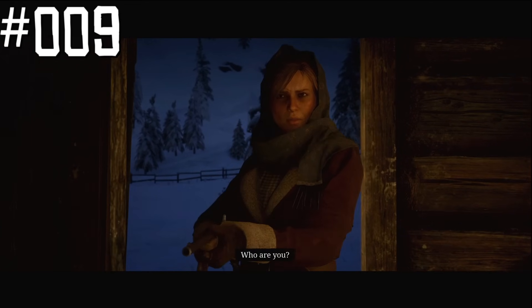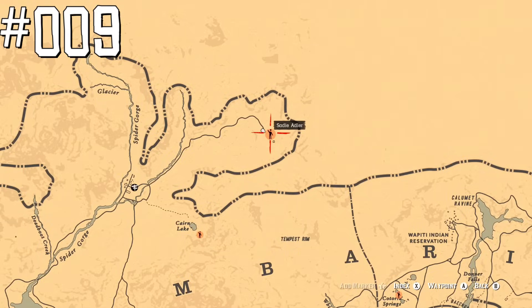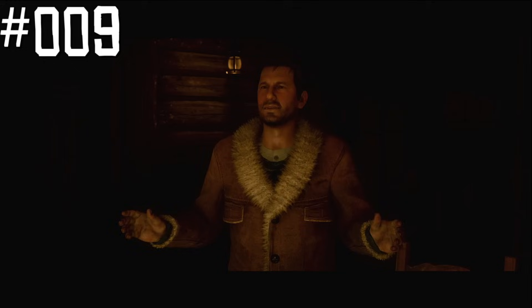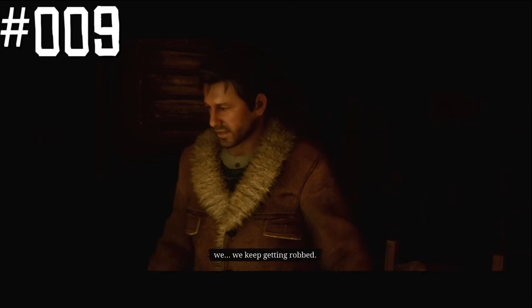You can find Sadie Adler in Red Dead Online. She gives free roam missions in her house not far away from Colter. When getting there for the first time, players will see a cutscene with Sadie and her husband, who is still alive, unlike in Red Dead Redemption 2's story.